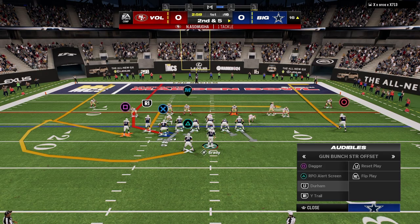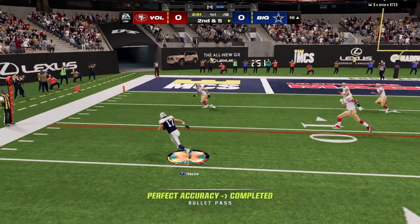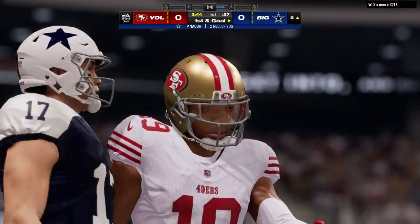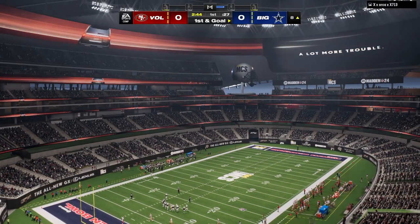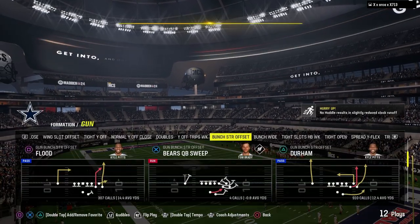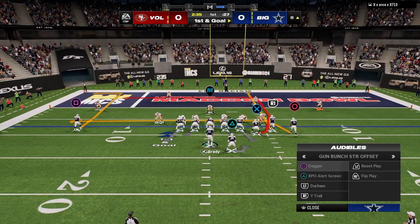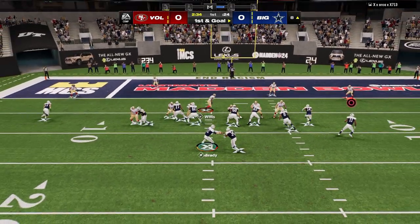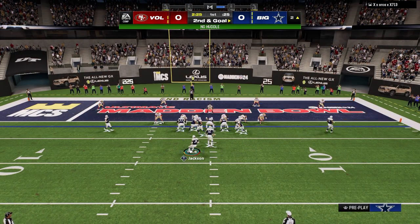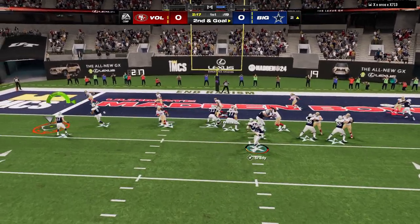He is blitzing off the left side — that's kind of his main method. This time he leaves a flat available, so we just check down to the flat, taking what the defense is giving. We're mixing up our play calling but running our core three to five plays. People think in Madden all you have to do is run three to five plays — it's not necessarily true. You have to run them really well, have if-then rules, and the plays have to fit together. Right there, the reason I go to an RPO is because he came out in a 6-1 defense, which is historically bad against RPOs. There's a very specific thing he has to do to stop it — he's not doing it, so we're just trying to get a cheap touchdown.